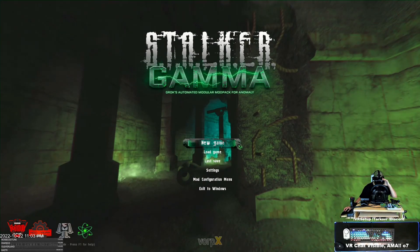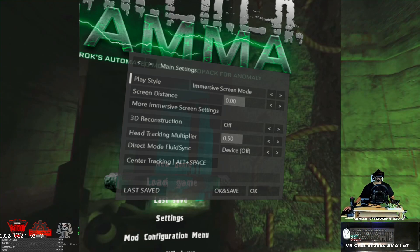Hit Ctrl+Alt+Shift to close any errors, then go to 'Now Playing' > 'Return to Game' and you're in VR — but not quite full VR. Hit Delete to bring up a menu only VR users can see: the VorpX settings menu. Right now you're in immersive screen mode. Go to the top — 'Play Style' — and go right past Cinema Mode into Full VR Mode.